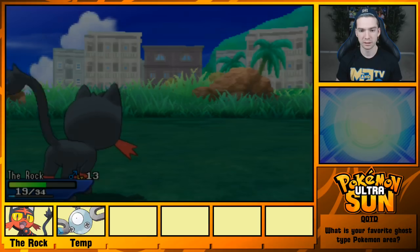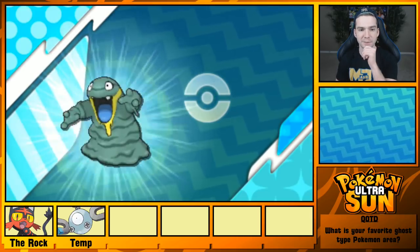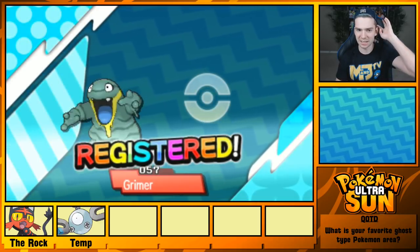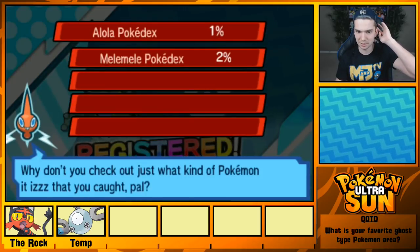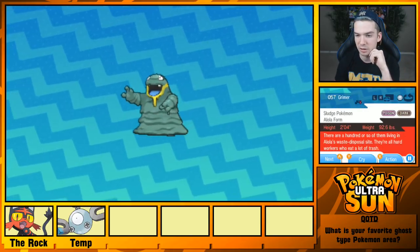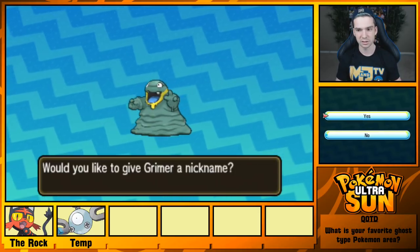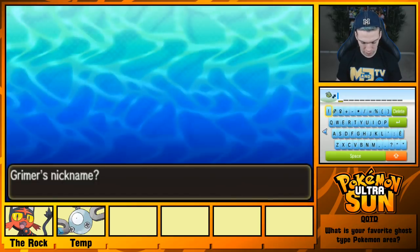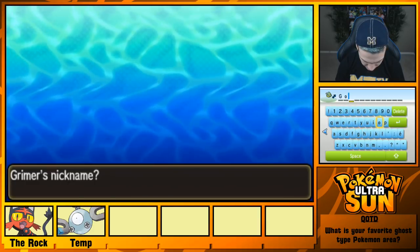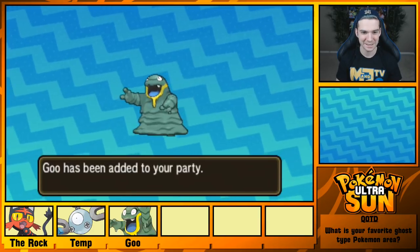Tempkrut level 9. Data added to the Pokedex — let's see the information on this Alolan Grimer. I wonder if the text data is the same as Sun and Moon or different. 'There are a hundred or so of them living in Alola's waste disposal site. They're all hard workers who eat a lot of trash.' Wow. We're gonna call you — it's not particularly creative, but it is something.